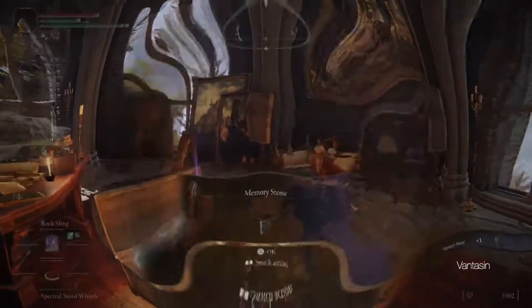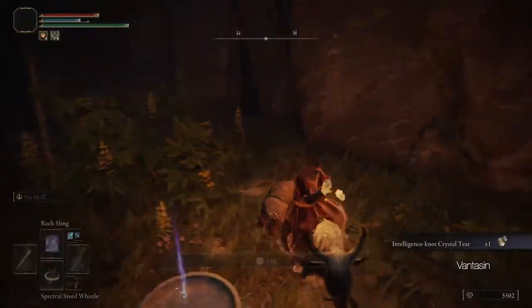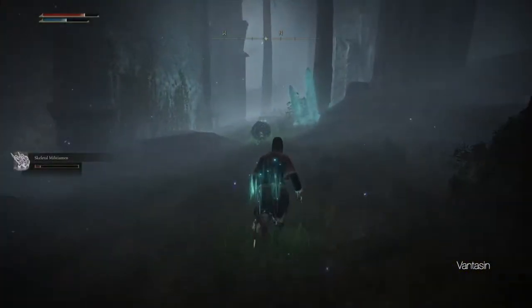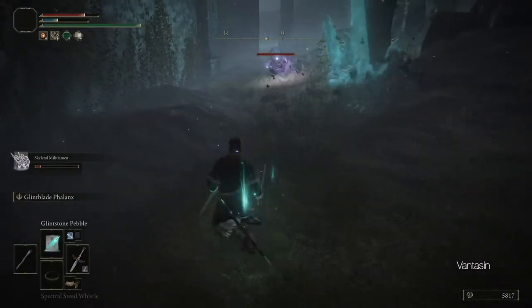Continuing north from Tetsu's Rise we will find a path along the base of the cliff. Following this path and avoiding the creepy hand enemies we can find the Intelligent Stonebarb Cracked Tear. This is another tear for our Flask of Wondrous Physic and it increases our intelligence by 10 for three minutes.